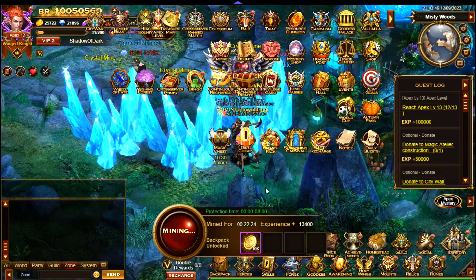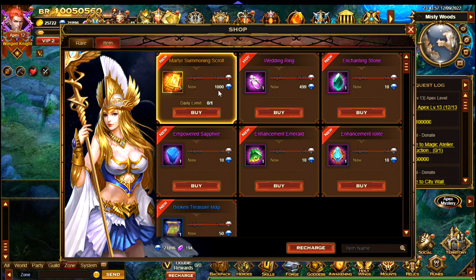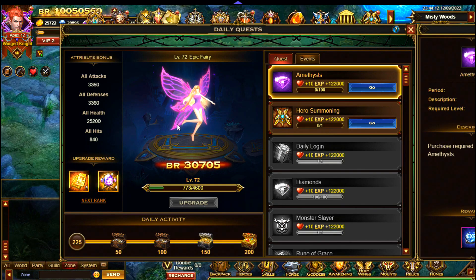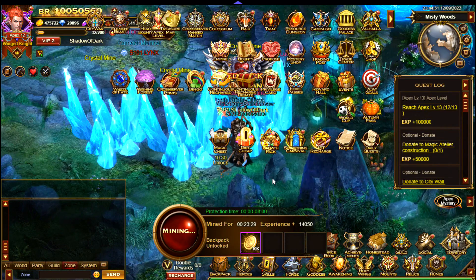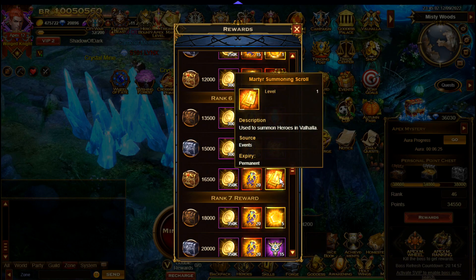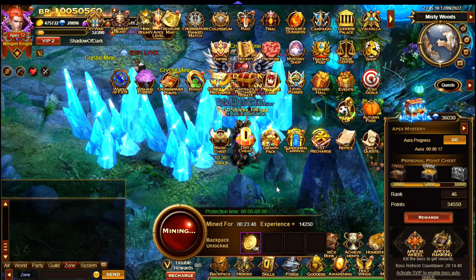Obtaining these items — there aren't that many easy ways to get them for free. There are some available in the shop that you can purchase with diamonds: 1,000 diamonds, but you can only purchase one per day. You can also go to the daily quests — if you upgrade your fairy you get a few scrolls. If we go over to Apex Mystery, there are also a few available: one at 8,000, then two at 16,500, and scrolling further down, 28,000.